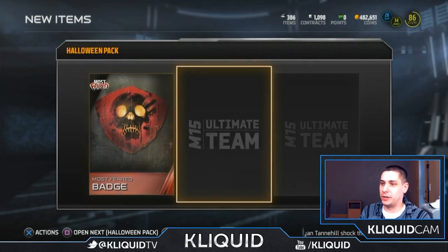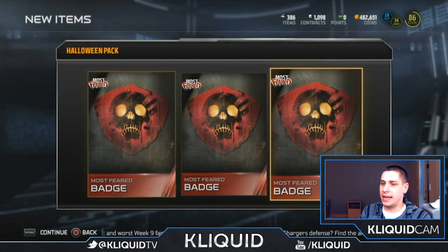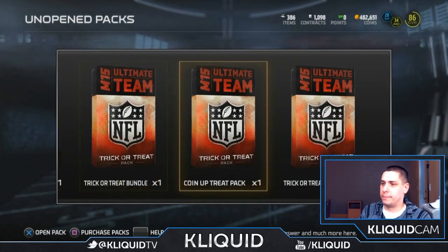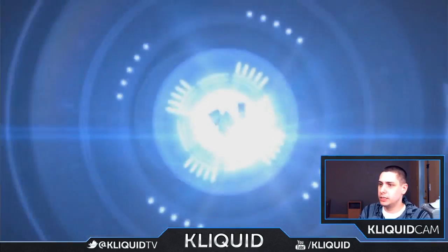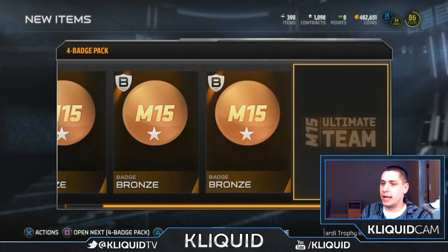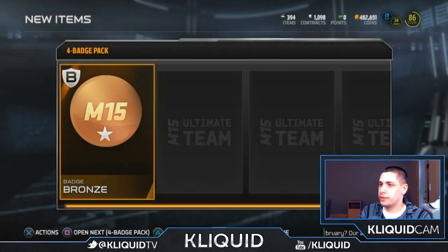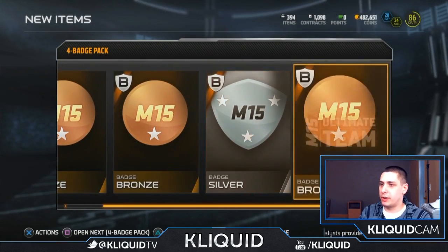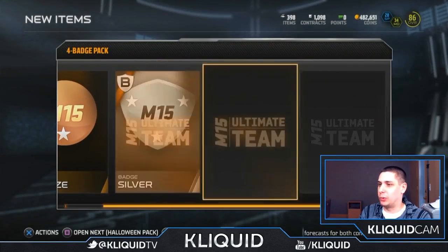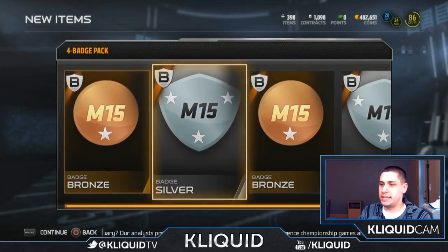This is where we get the most feared badges — I accidentally opened a Halloween pack, that's alright. I don't know how many of those I have, I honestly don't even know. But alright, four badge packs here, let's go — they've got four of them instead of three. More bronzes as you can imagine. Silver, okay — three bronzes and a silver, not too bad.